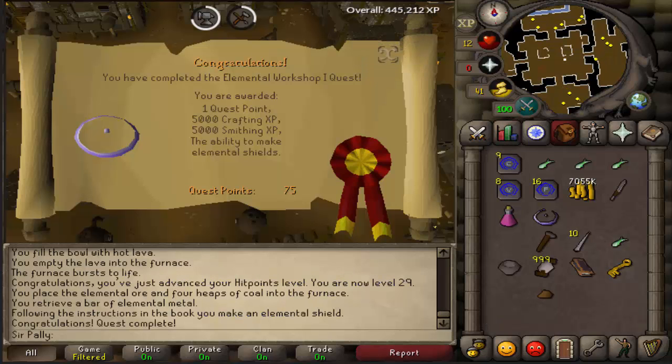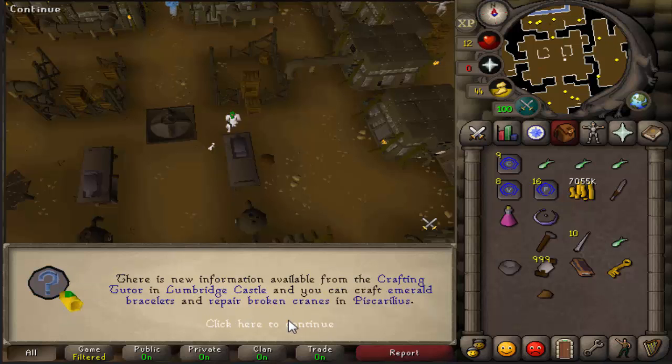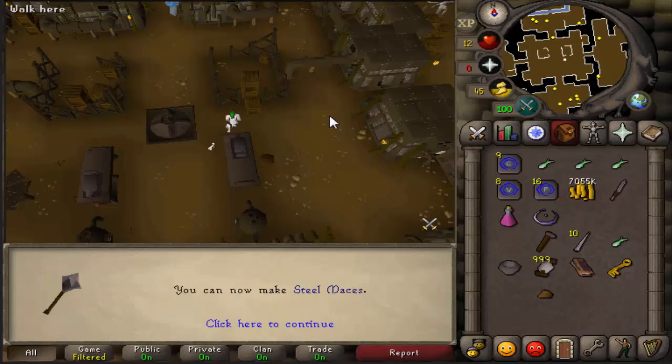Okay, Elemental Workshop 1 quest complete — for 5,000 crafting XP and 5,000 smithing XP, and the ability to make elemental shields, and 1 quest point. Level 30 crafting and 32 smithing.